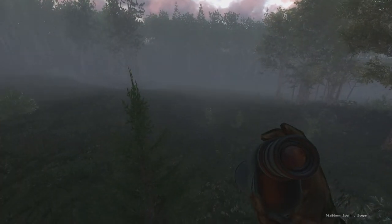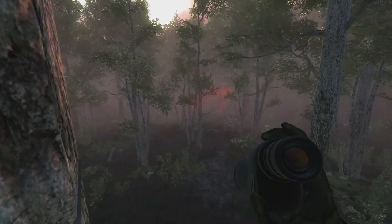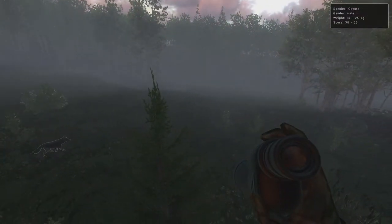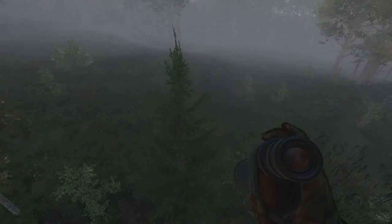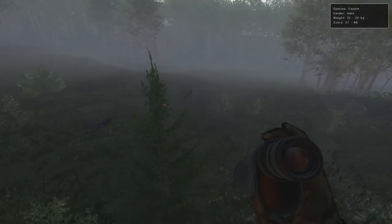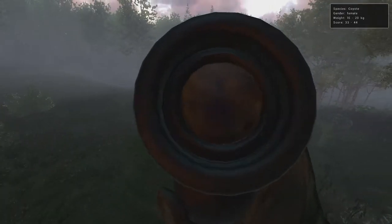We got set up in our next blind over here and we just put out the motion sensor decoy — you can see it down there spinning roughly about 19 meters away. We're going to see if we can call in a couple more coyotes. That didn't take too long. Looks like we got another four coyotes slowly making their way in to this decoy, kind of slowly walking out to it and stopping within five meters. We'll see if we can get a few on the decoy before we take a shot with the .223 semi-auto rifle. Looks like we got maybe two good males in the group and two females. This motion sensor decoy is definitely a really effective way to hunt predators in this game.